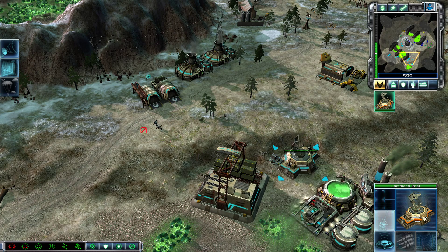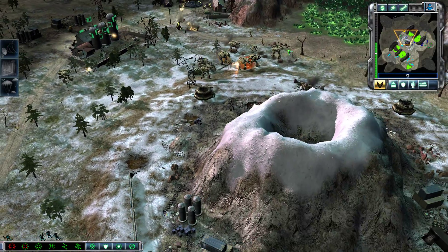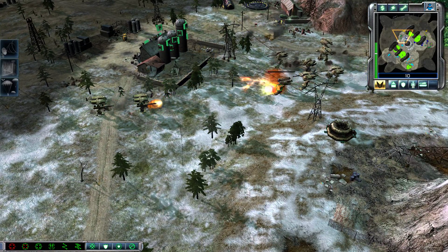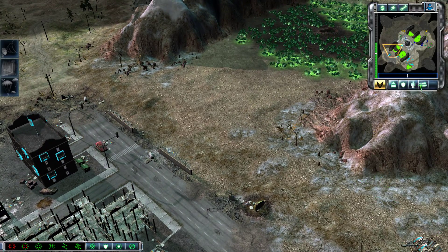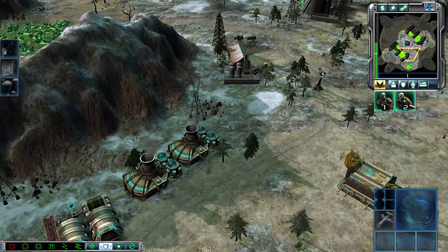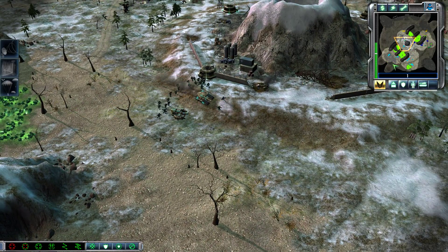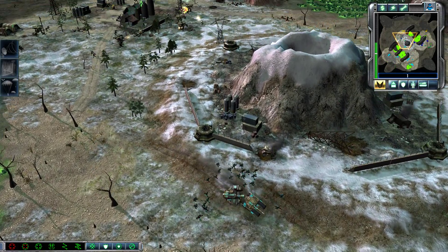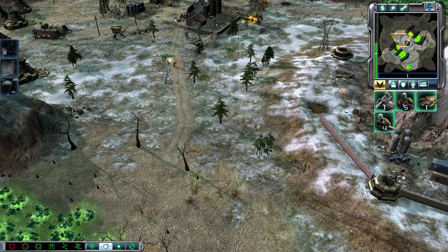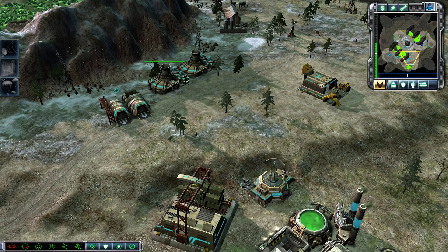Enemy base sighted. Do not have money. Insufficient funds. My ally's really going in there. I'll hang back a little bit. I'll let my ally waste his resources a bit. Actually, I better move in — I just needed to consolidate my forces.